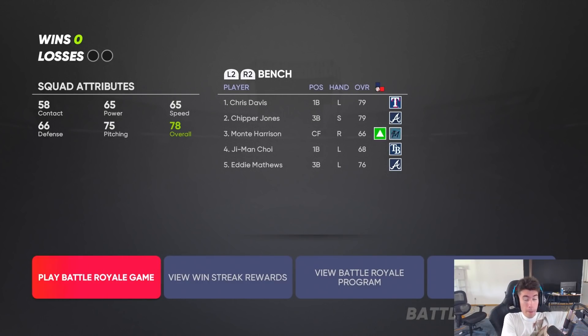We got Billy Wagner, Delino DeShields, and Eddie Mathews. I will 100% take that — three out of the eight cards in one draft is not bad at all. They had us in the first half but we came through. We're gonna play at least two games with this team and get a feel for how we're doing.